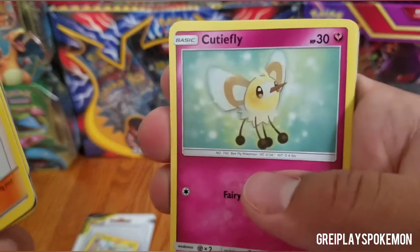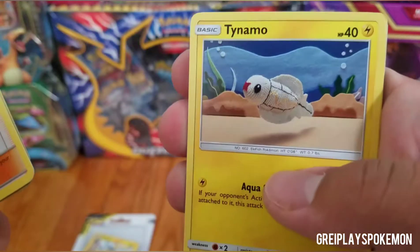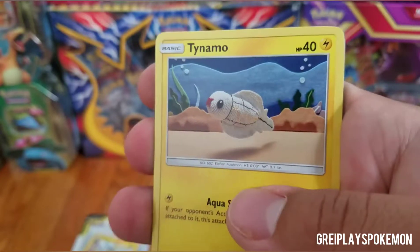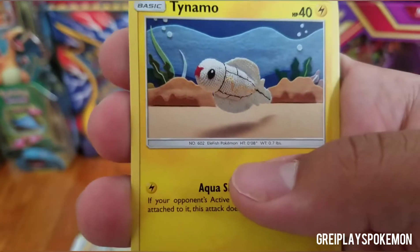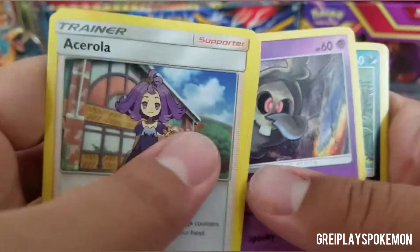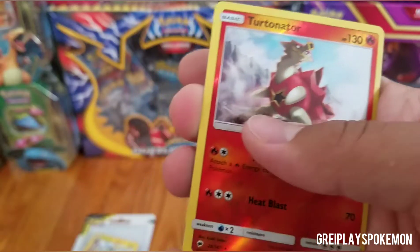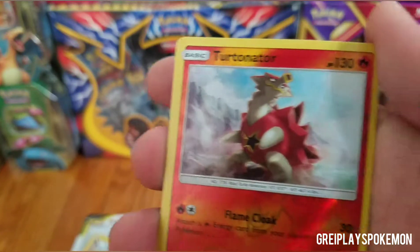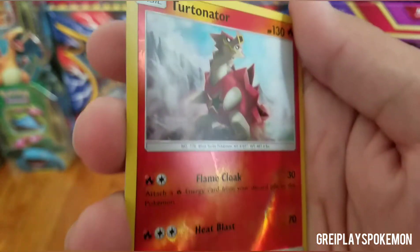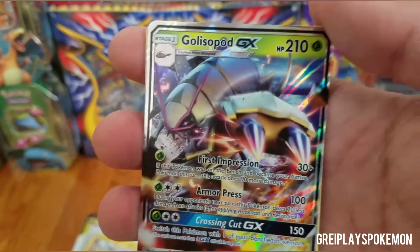We have Cutiefly, Tynamo — which I call the Kirby Yarn stitch. I don't know if any of you've ever played that game but it's very much that art style. We have Dusk Mane Necrozma in full, and we get the reverse holo Turtonator — very very cool card.